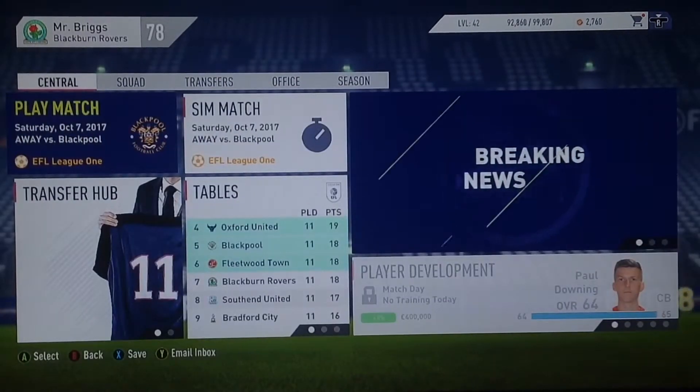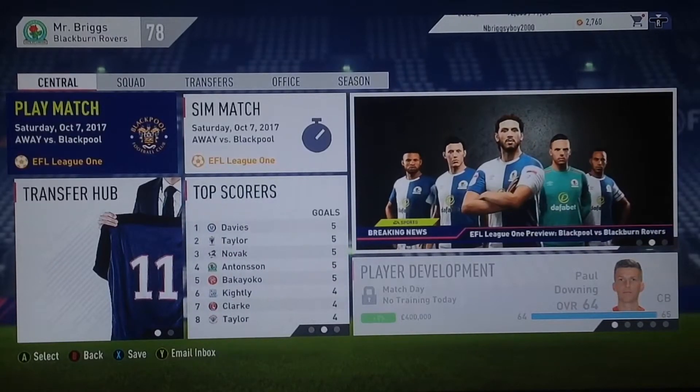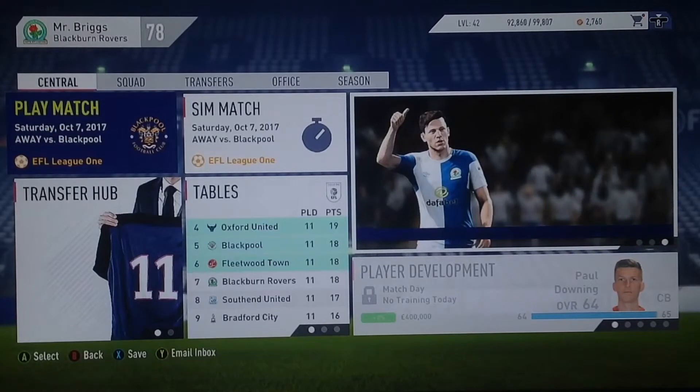The team's been on fire recently, we've been bagging quite a few goals and getting quite a lot of clean sheets thanks to David Rea. I'm hoping things are going to go back to normal now, and we shall kick-start things with our away bout against Blackpool. David Rea starts in goal with Paul Caddis, Mulgrew, Lenihan and Williams making up the defence. Elliot Bennett is on the right with Conway on the left, Whittingham, Smallwood and Dak make up the midfield, and Antonsen goes up top.